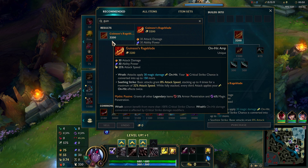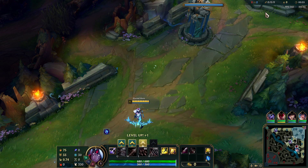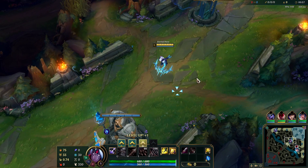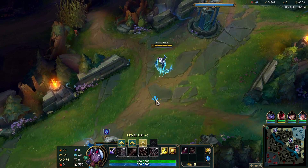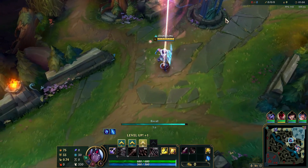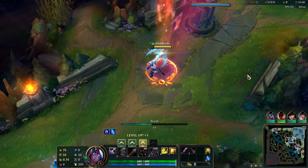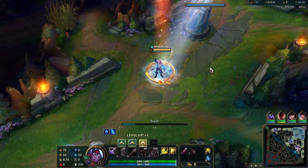I'm also testing new items, and Guinsoo's Rageblade as a mythic item seems like the best option for him. I'll be playing him on-hit, and there are like three ways to play him. But first let's take a look at the recall — I believe it's one of his best skins, let me know in the comments what you think.